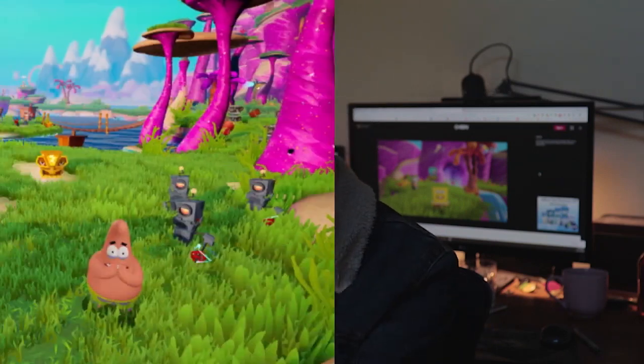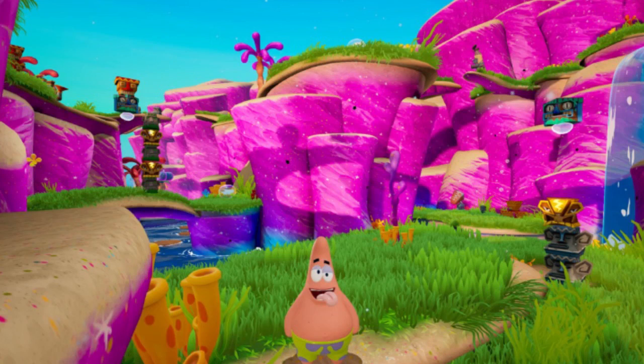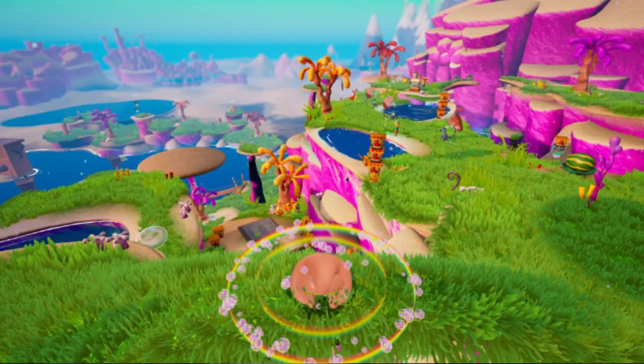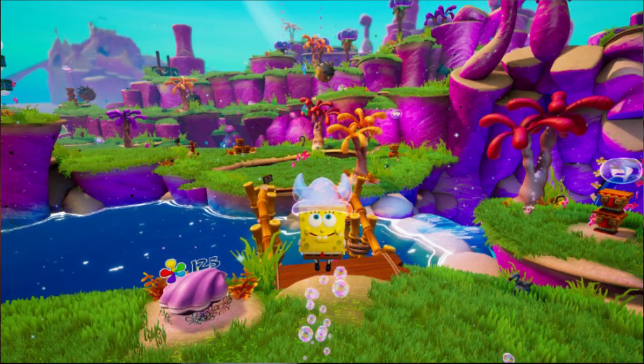Then we have Patrick getting chased by some robots with a scared look, and on his left a bunch of lightning tiki boxes. These might be previously in the game - they're probably just redesigns of what was previously in the game. But they're a very big departure design-wise from what I can remember of the tikis in the original game. Then we've got him doing a ground slam with a lot of bubble effects, and SpongeBob doing his jump-up attack thing - I don't know what it's called, I've forgotten.